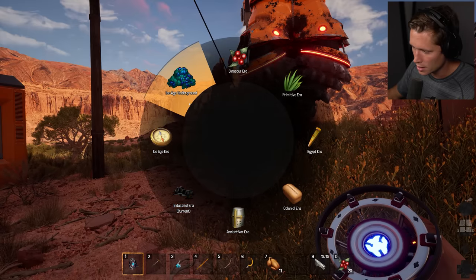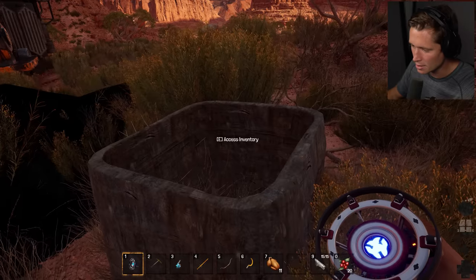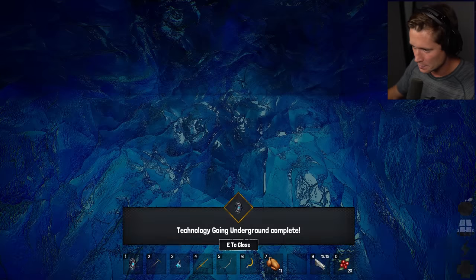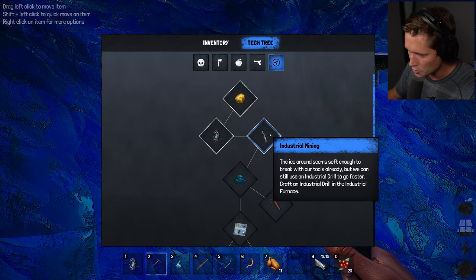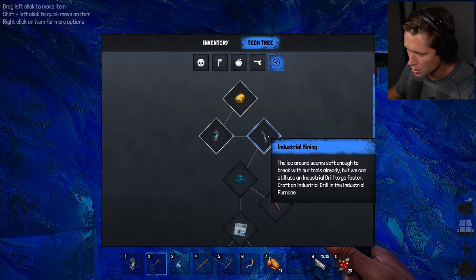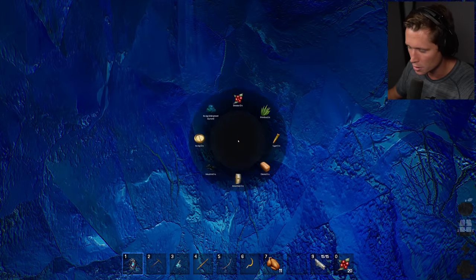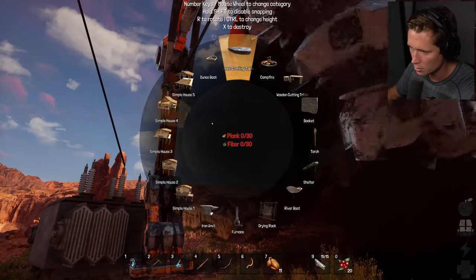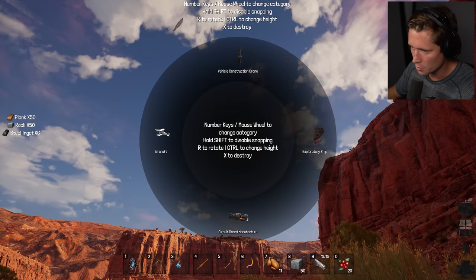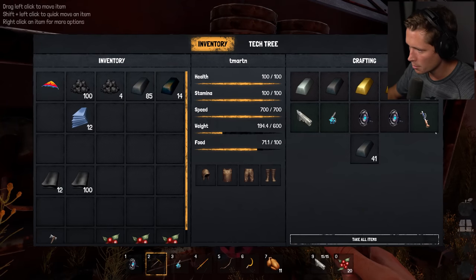Now we're going to be able to go to the underground ice age. I think we had some more dynamite somewhere but it's fine, we can make more when we need it. We're going underneath the ice age to find diamonds and somehow those diamonds are going to lead us up into space. The ice seems soft enough to break with our tools already, but we could still use an industrial drill to go faster. We need an industrial drill, so we're going to need 30 coal - I'll steal coal from this guy. We'll delete this glitched thing and remake it for more coal.